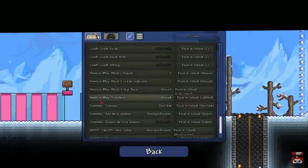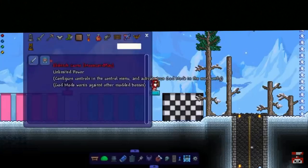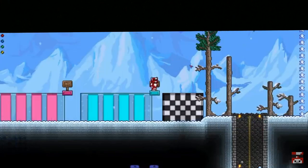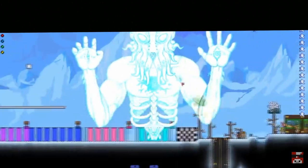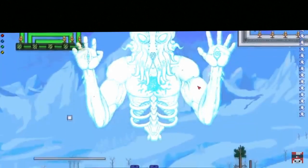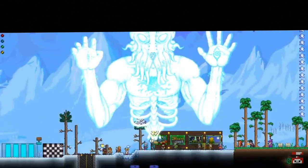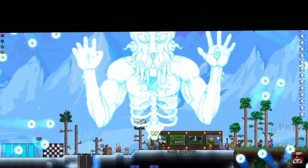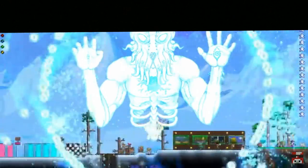So I got some controls bound here — Moon Lord transform, Moon Lord attack one, two, three. Let's see it in action. I'm assuming unless I need the item in my inventory, this Eldritch Curse — maybe I do. Oh my god, we get to play as the Moon Lord! It looks a little odd, we're not moving as fluid, but let me see some attacks. I gotta be able to attack the NPCs — oh my god, I don't think it's hitting any of them, but that's a beautiful attack.